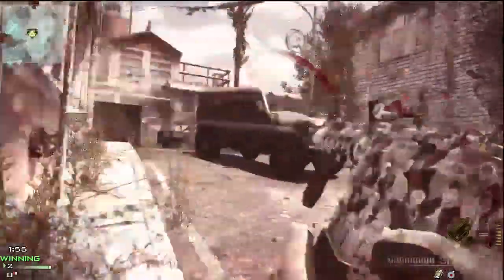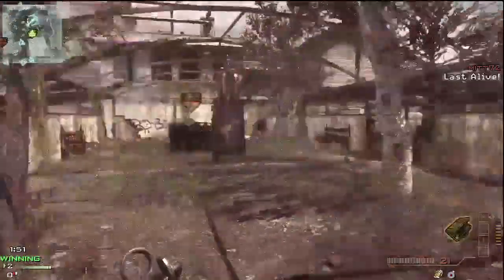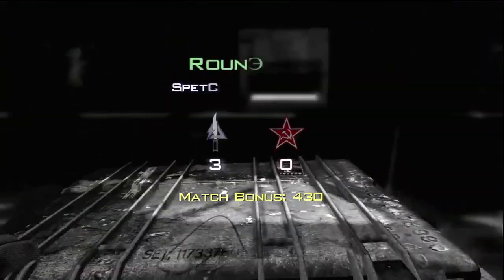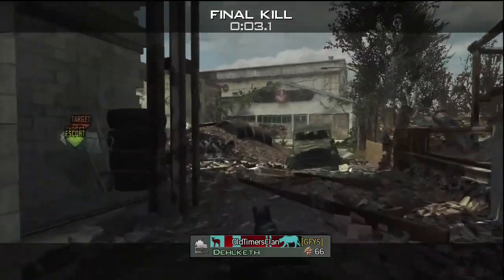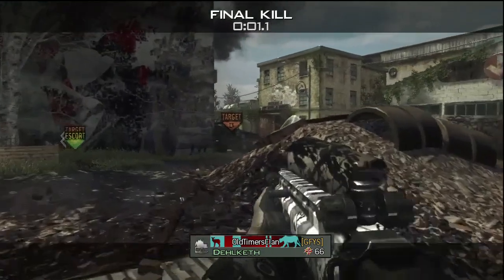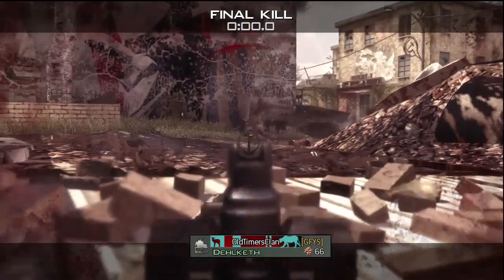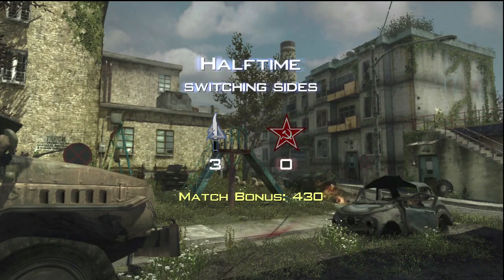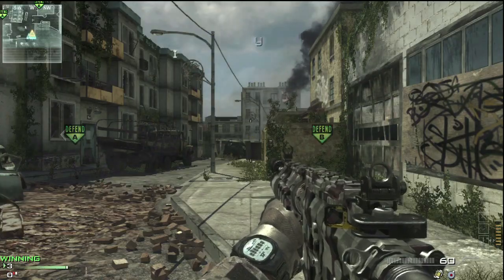Right there you can see I get a nice dropshot on that guy. I probably would have been dead if I was just standing there trying to knife him or do something else. This match is almost over. We kind of worked these guys a little bit, and luckily the only class I had a suppressor on gave me really high killstreaks. I wasn't expecting to get any of them, but I ended up going through a bunch of them, and it basically helped me get a pretty decent score.